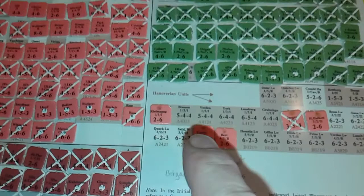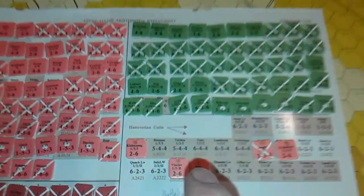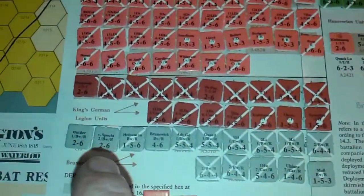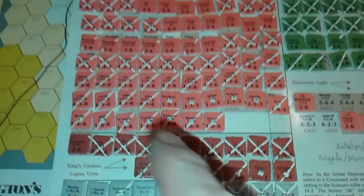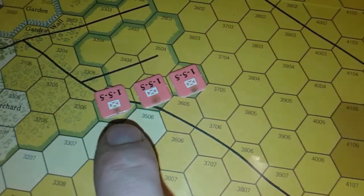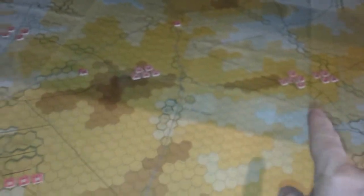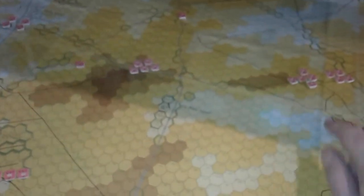The Anglo-Allied dispositions: we have Hanoverian units here, Dutch units here, and Brunswickers, King's German Legion, and then British. I've set up the Hanoverians — they're the same color but I've modified my counters with a small greenish dot to distinguish them. You can see they are not held together — they are scattered throughout the force.